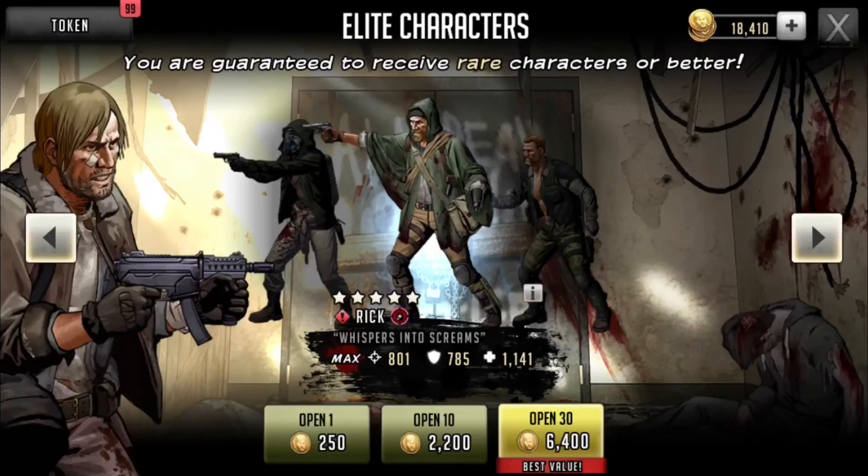What is up ladies and gentlemen, it's Vans Gaming coming back at you live with The Walking Dead: Road to Survival gaming app. In this video we're going to be talking about the new elite characters that Scopely added into the elite character wheel. They did add a couple of new three-stars and four-stars, but nobody really cares about those. I definitely wanted to go ahead and hash out some information about the new five-stars they've added, and we're going to start off with Whisper Into Screams Rick — the alert Rick, mostly known as the Hobo Rick.